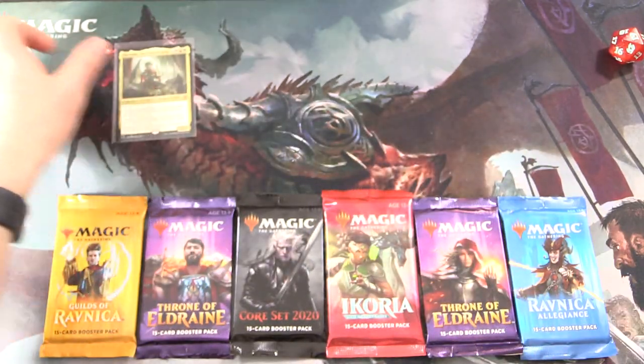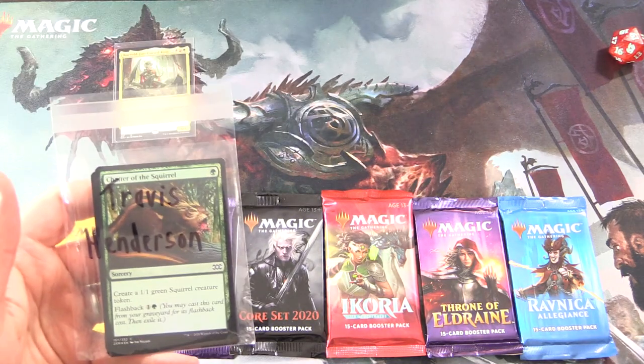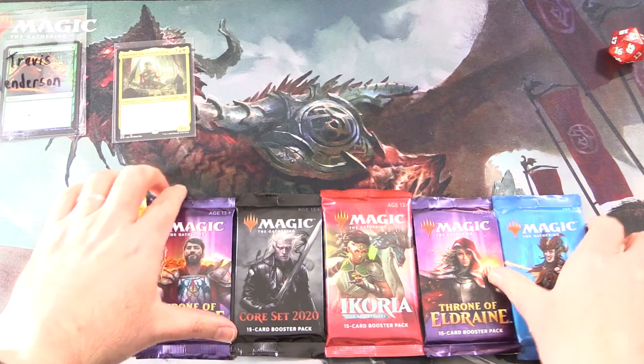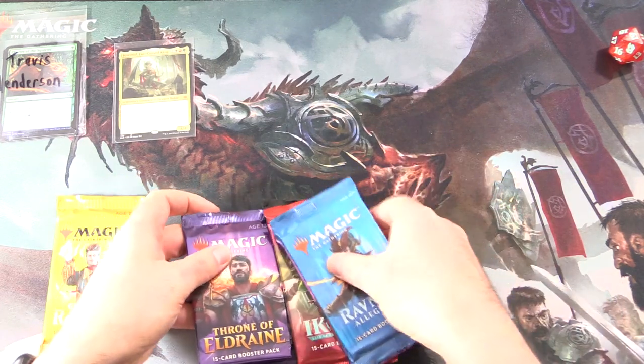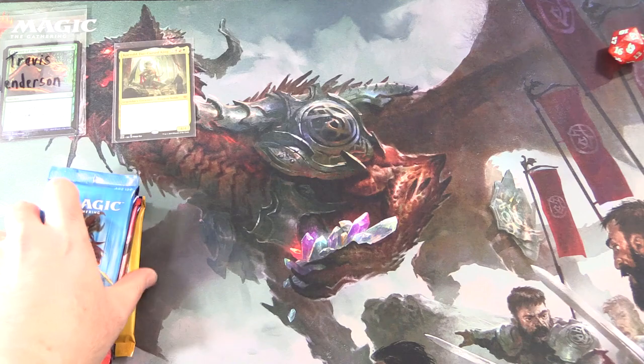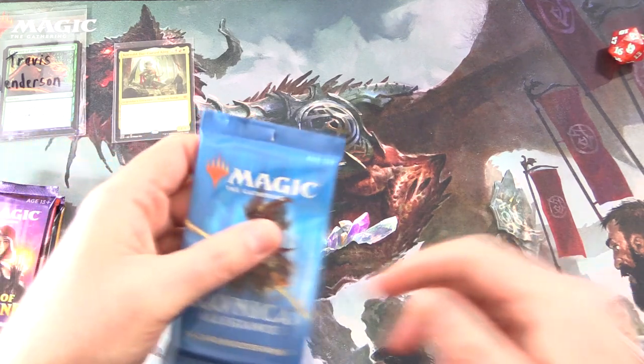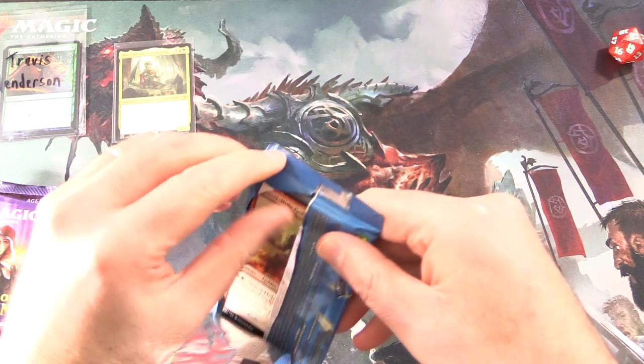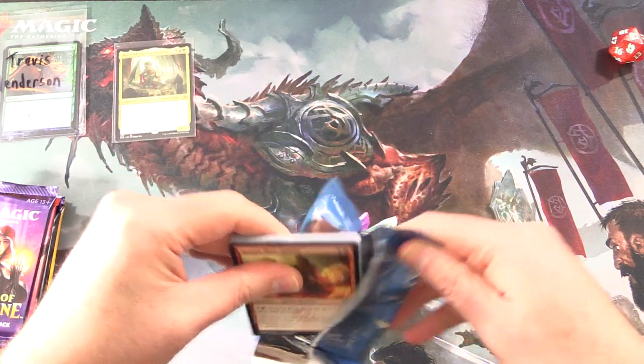We'll pop him over there and introduce the patron — it is Travis Henderson today. Thank you for being a patron, sir. We have a lot of tasty packs here with dragons, and the patrons also get the rares, mythic spoils, and anything over a buck. So let's get started here with some Ravnica Allegiance.